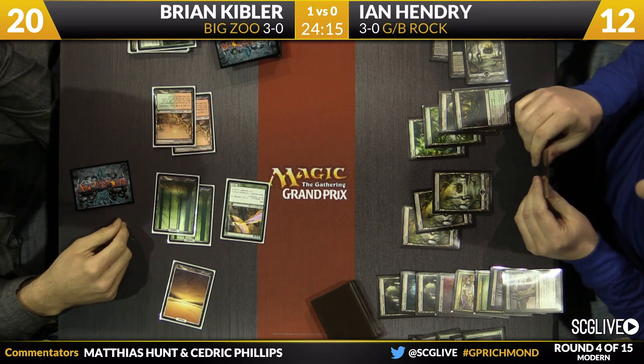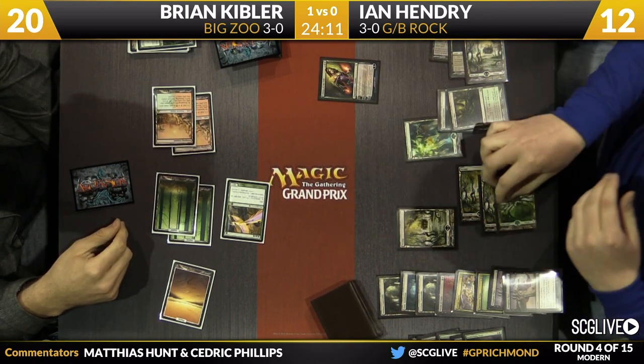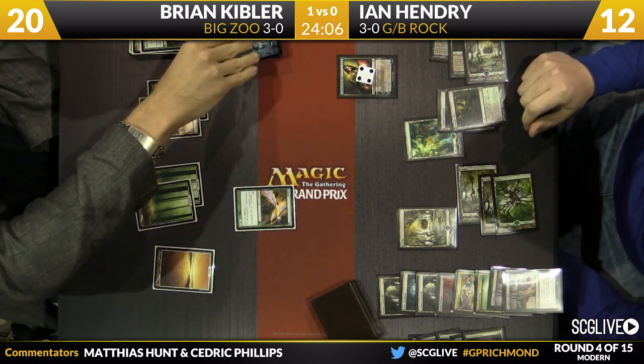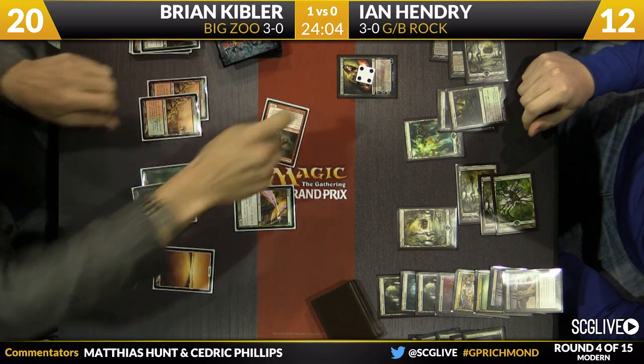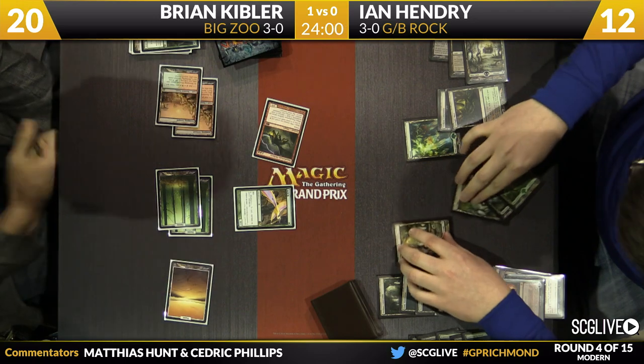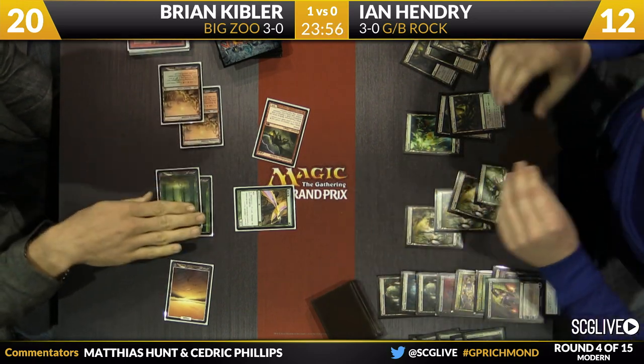He's going to put the die back on top again to make sure he pays for the Slaughter Pact. Hendry draws for this turn — that's Liliana of the Veil. Very strong, one of his card advantage engines. We'll see him plus it — that takes care of it, looks like he got a full creature out of Kibler's hand. Thundermaw Hellkite off the top — that's a huge top deck. That's going to take care of Liliana. Things are changing like crazy here.